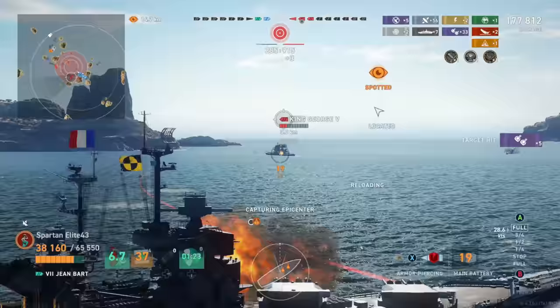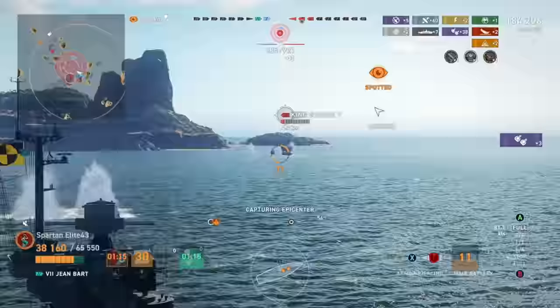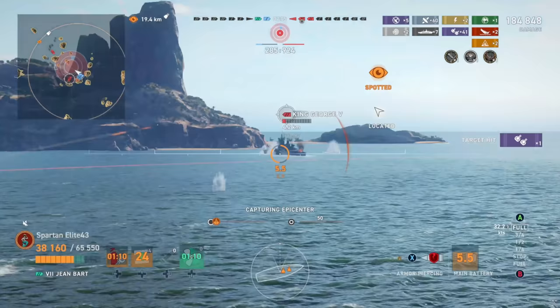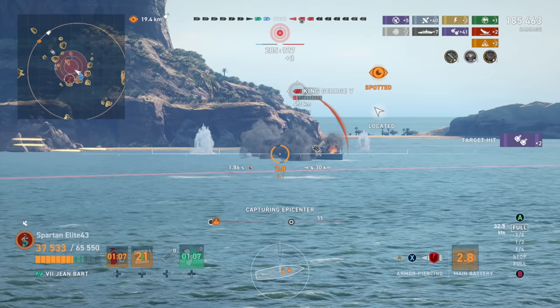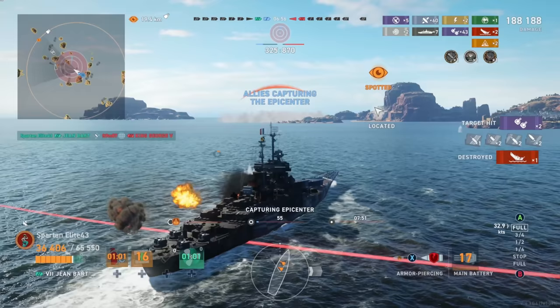Our secondaries are actually doing a pretty good job of setting fires — that's our second fire this match from our secondaries. King George has tiny guns; he's shooting HE and thankfully he decides to shoot my teammate rather than me. We aim high again looking for the hit, we get the hits together and we get the kill.